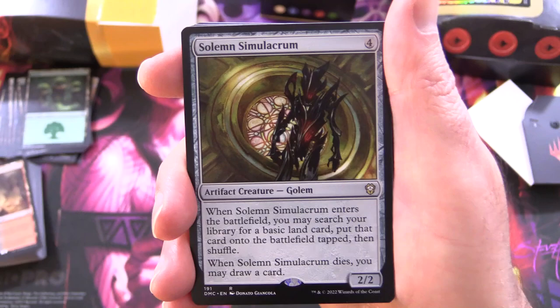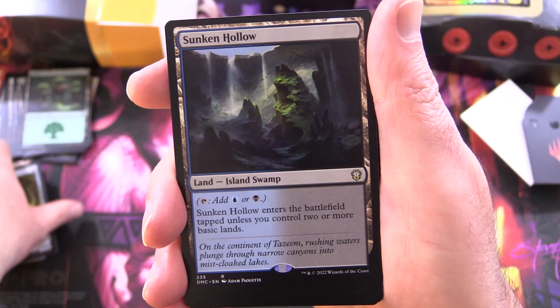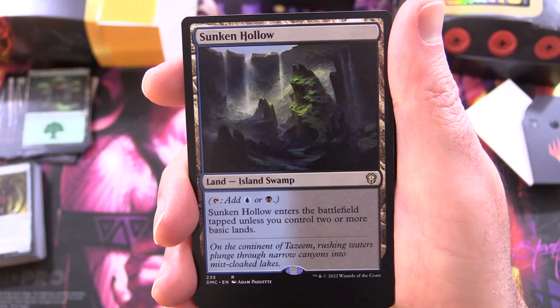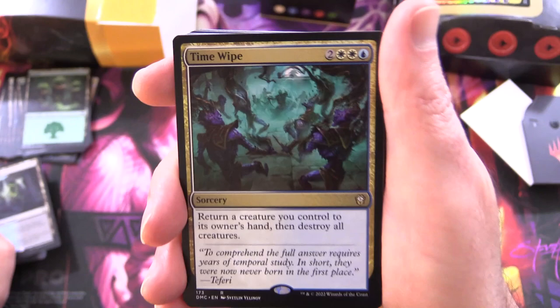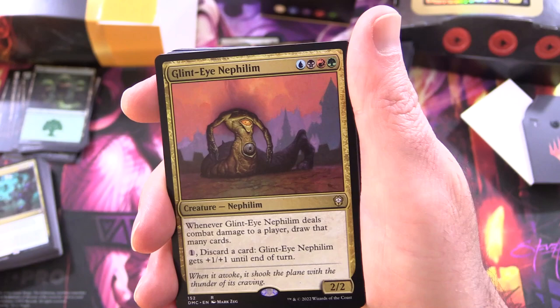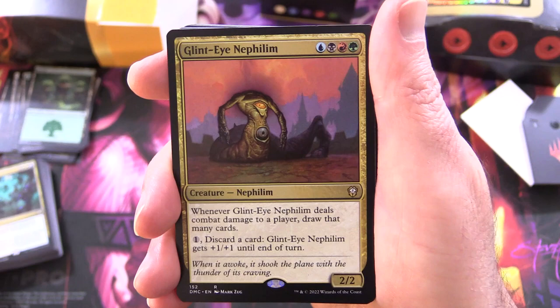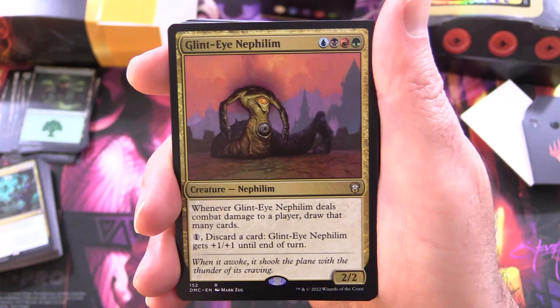Solemn Simulacrum — the sad robot — artifact creature golem, 2/2 for four; when it enters the battlefield, you may search your library for a basic land card, put it onto the battlefield then shuffle; and when Solemn Simulacrum dies, you may draw a card. Sunken Hollow: taps for blue or black, enters tapped unless you control two or more basic lands. Timewipe: sorcery for five — return a creature you control to its owner's hand and destroy all creatures. This deck does seem to have a lot of control stuff — removal and bouncing things back, exiling that sort of thing. Glintai Nephilim: creature nephilim, 2/2 for four — whenever it deals combat damage to a player, draw that many cards; for one, discard a card and it gets +1/+1 until end of turn.